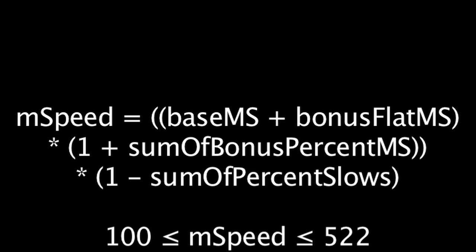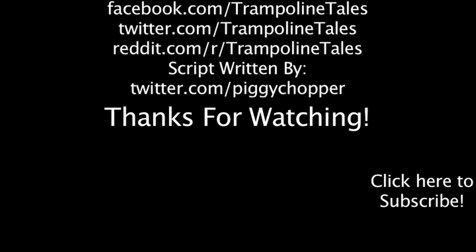Overall, a hero's movement speed cannot go above 522 or below 100, and both percentage-based movement speed buffs and slows stack additively. Make sure to like this video if you enjoyed it, and subscribe if you'd like to be informed whenever new videos are released.